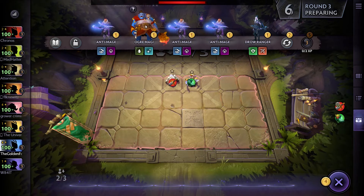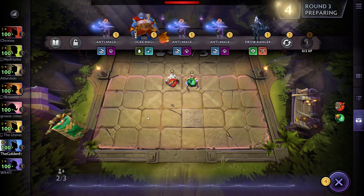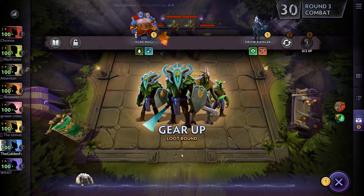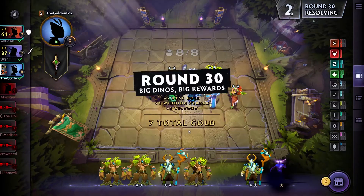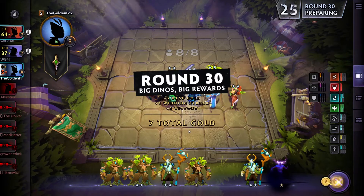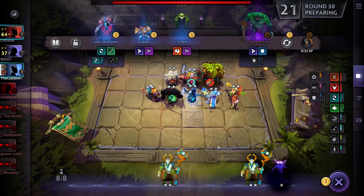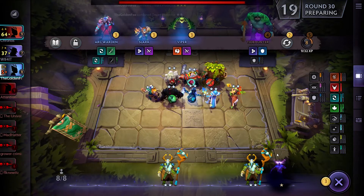Every unit starts as a 1-star power level, and in order to level it up to a 2-star unit, you've got to purchase 3 of that unit, which automatically combine. Your 2-star unit has twice the power, and if you get a set of 3 two-star units, that power will level again, giving you a 3-star unit — the highest level you can attain in the game.